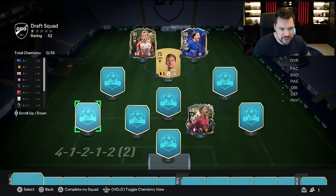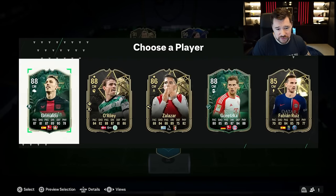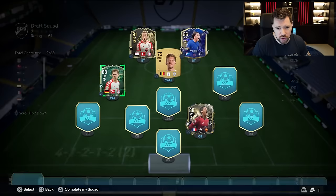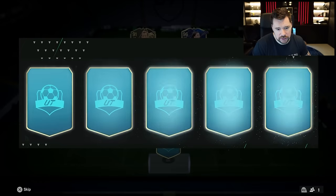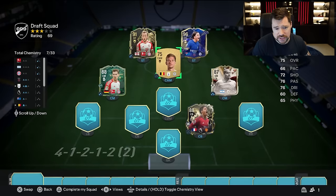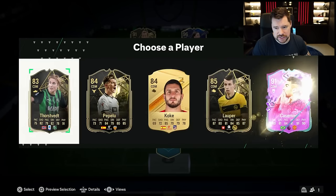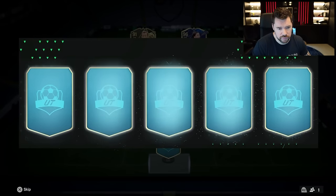No icon at CAM — this is not what I'd have hoped. We did have a 4-3-2-1 that we could have taken as well and I decided against it. Let's go for Leon Goretzka — gets a link in there with Harry Kane. Then midfielder number three — our first icon is there: Juan Sebastian Veron doing good things for the team. In at CDM — Casemiro in there, and that Man United link as well.